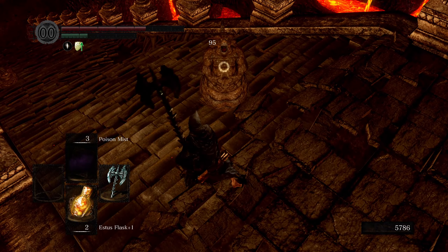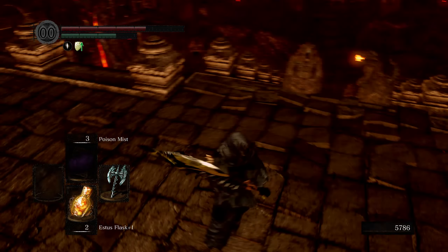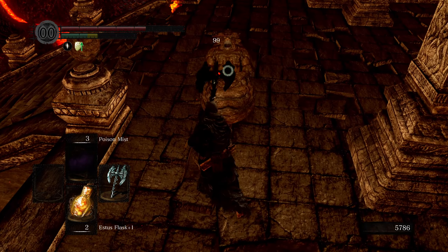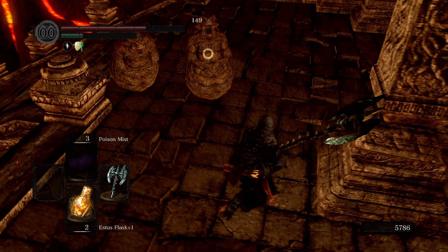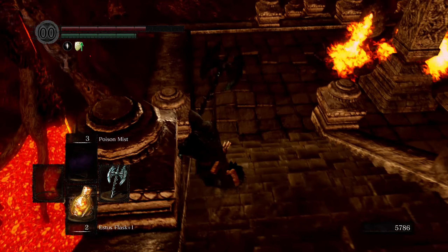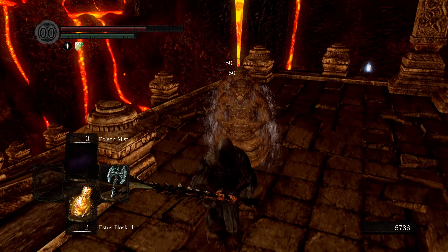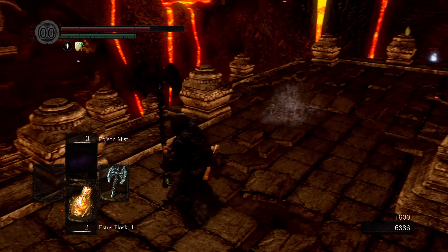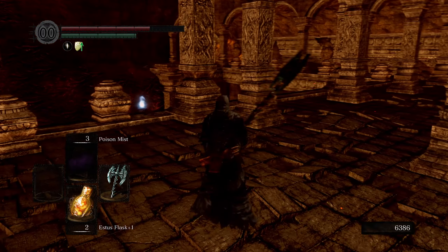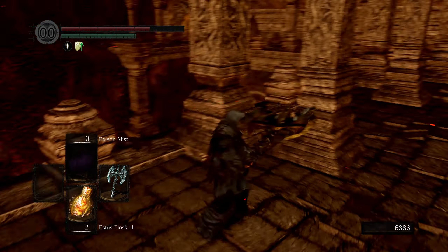Just don't let him get an attack off. Almost killed him. Retreat again. Two for one deal — love it. How many more of them? There's two down there. Let's grab this. Soul of a Proud Knight — love it.